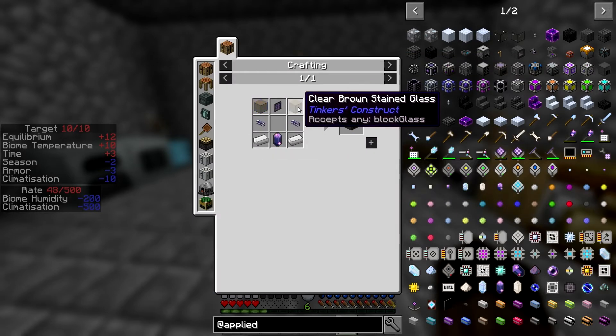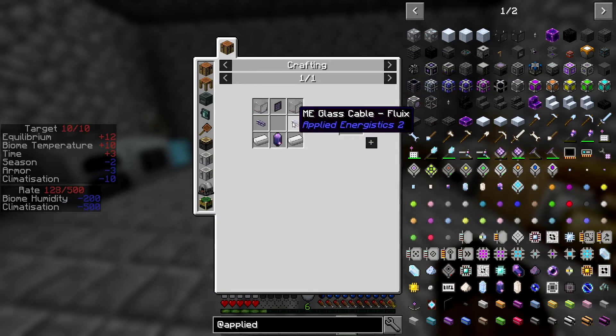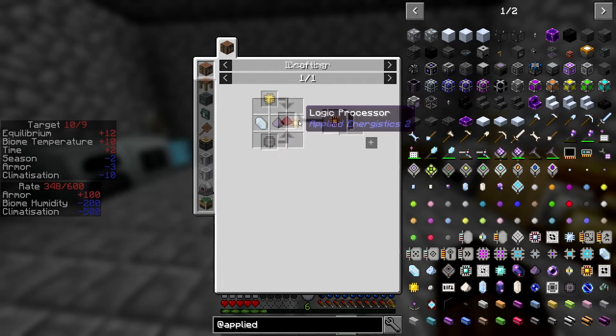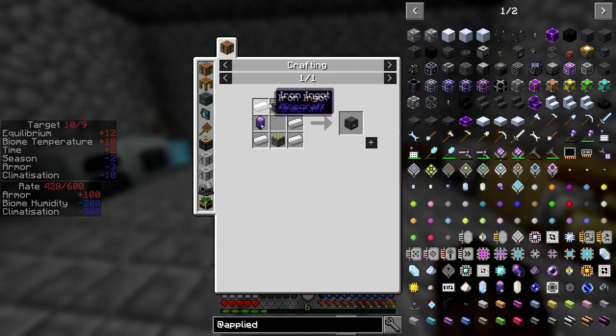So an ME chest requires a glass terminal and glass cable. The terminal requires - whoa! - formation cores and logic processors. It's just getting you straight into this stuff. We need an inscriber to make those circuits - works crystal and two sticky pistons.